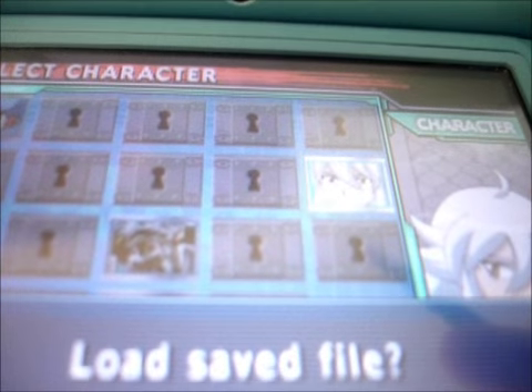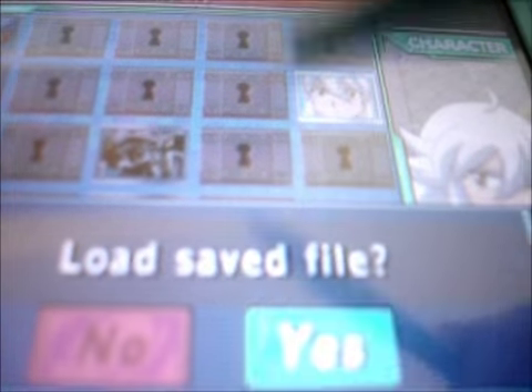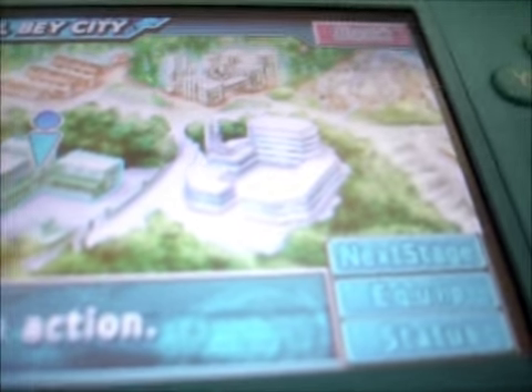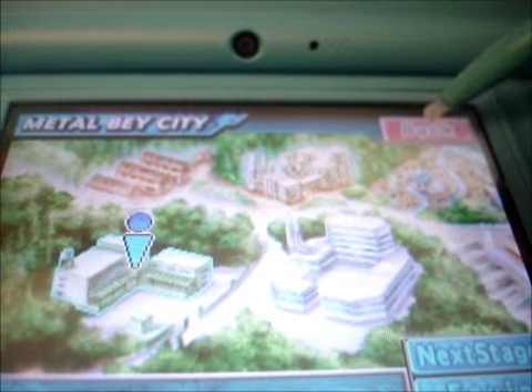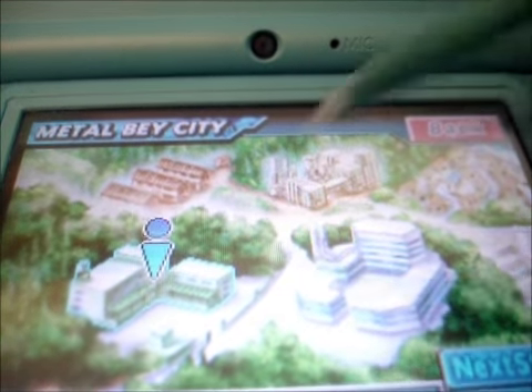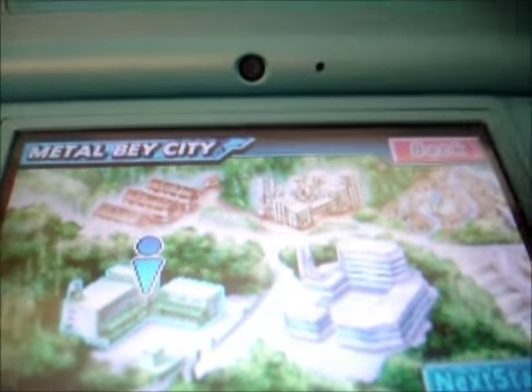The way that you save this is you play throughout the game — this is your character's story. Let me show you. Here is the map, and it's sort of like the back of Gun Game in a way. This is where you're supposed to go. For you to actually save where you are, you have to click on Back and it will save. Once you go back to the character selection, it will go straight to Tsubasa, asking if you want to load his file.